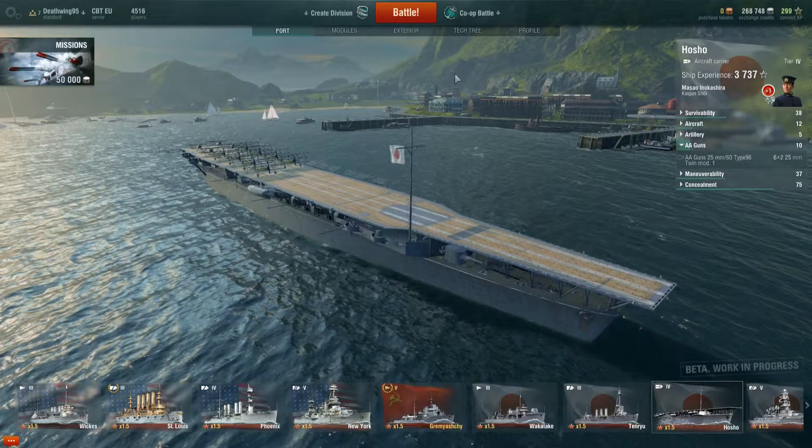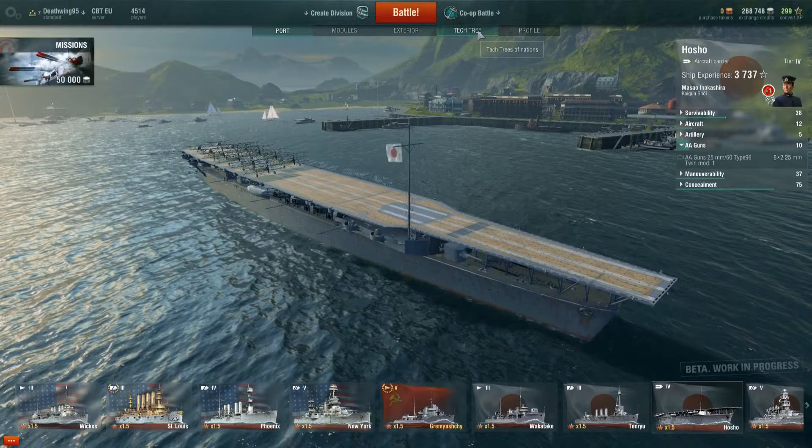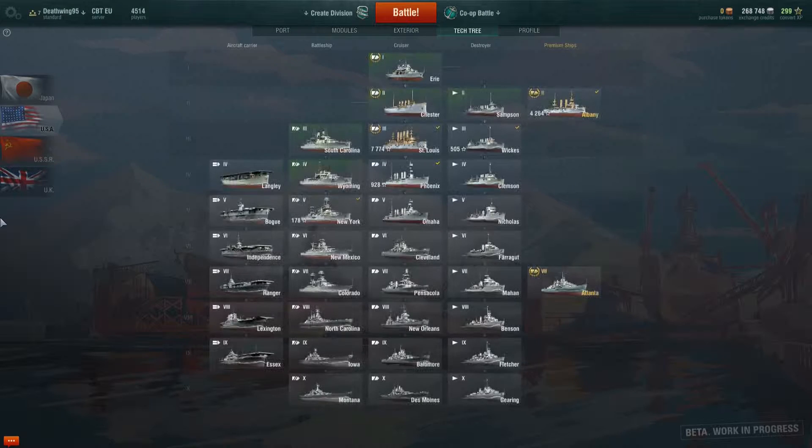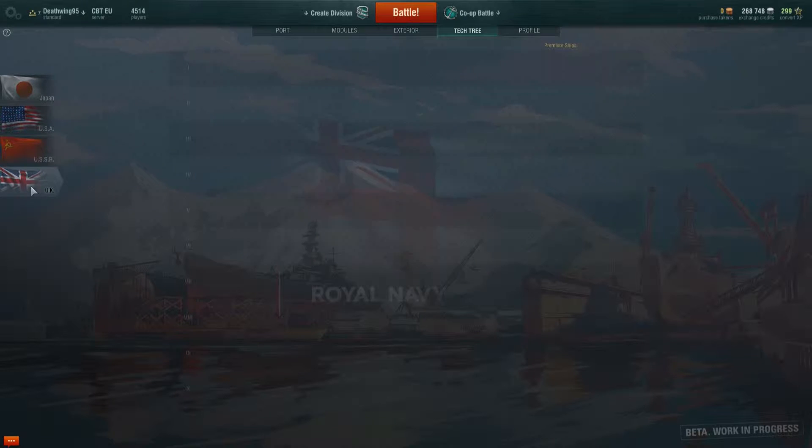If you want to buy a new ship and you've researched it, the link is in the video description for the research video. Those are the ships in the game: aircraft carriers, battleships, cruisers, destroyers, and premium ships. Same for the Americans, and there are just a few premium ships available.